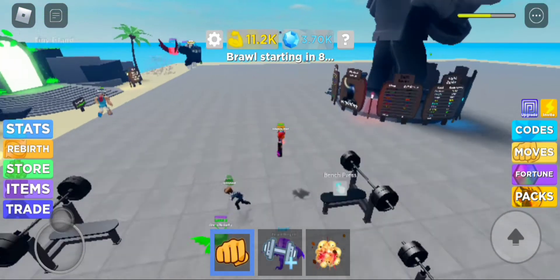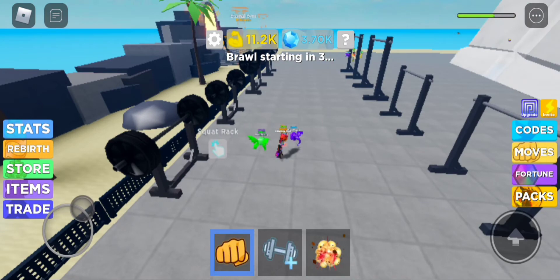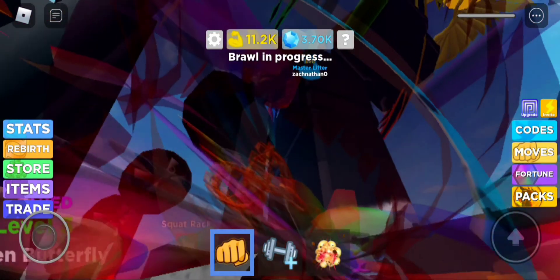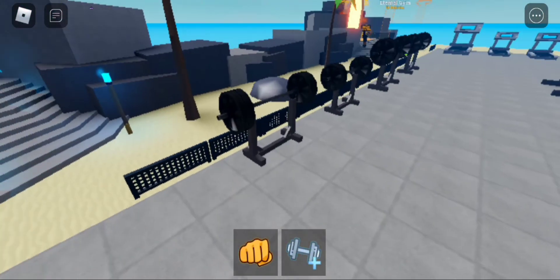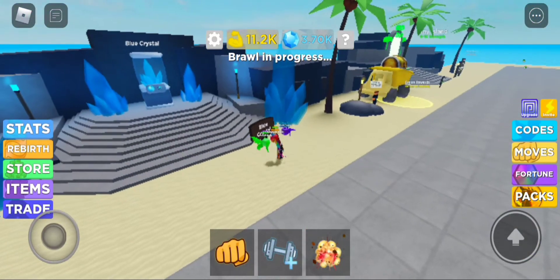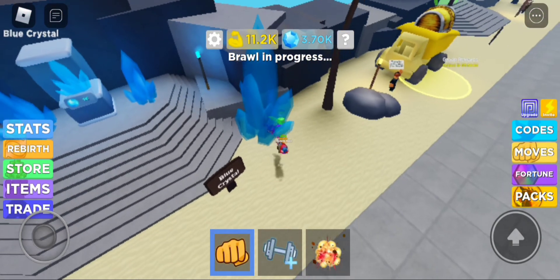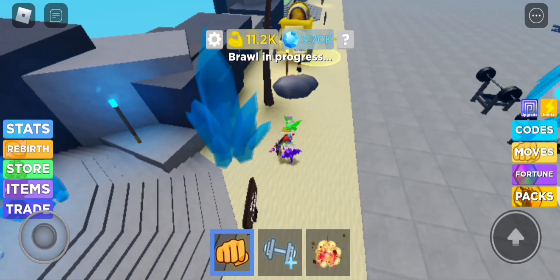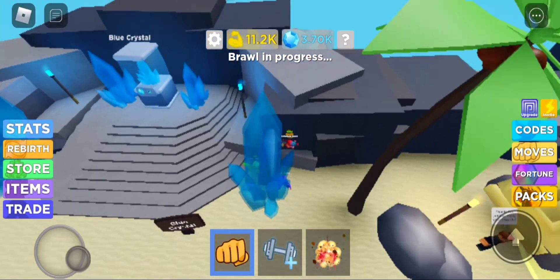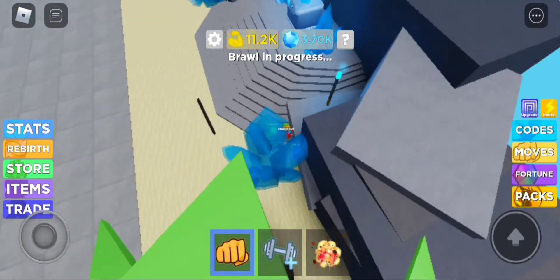For example, if you're Kamosi and you want to kill a Bacon Hair — like this crystal right here is the Bacon Hair and you're Kamosi — you want to go kill it like this. That's exactly what you do: treat the crystal like the Pony and keep doing this — touch Pony, come out, touch Pony, come out, touch Pony — that's what you want to do.